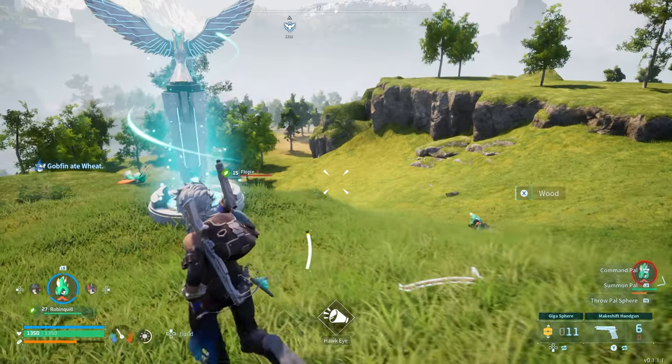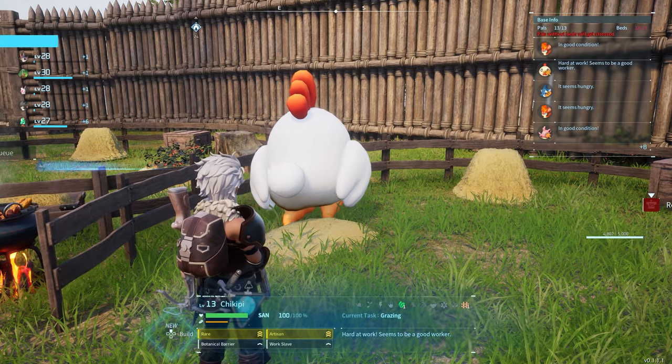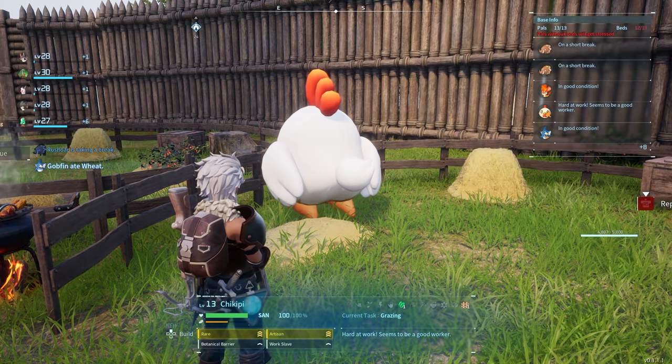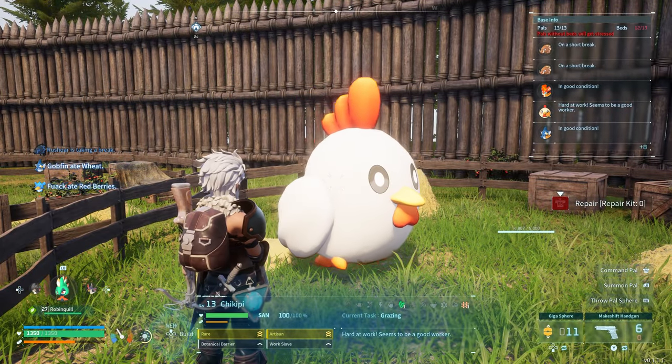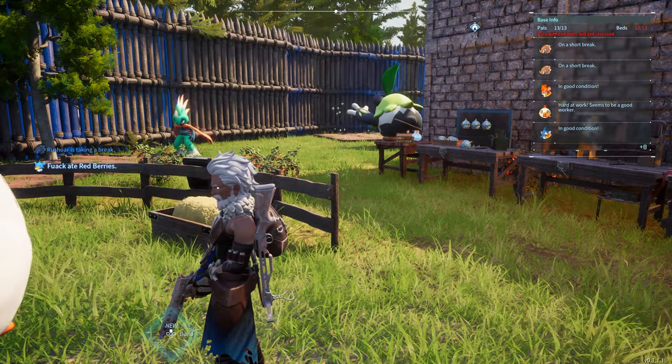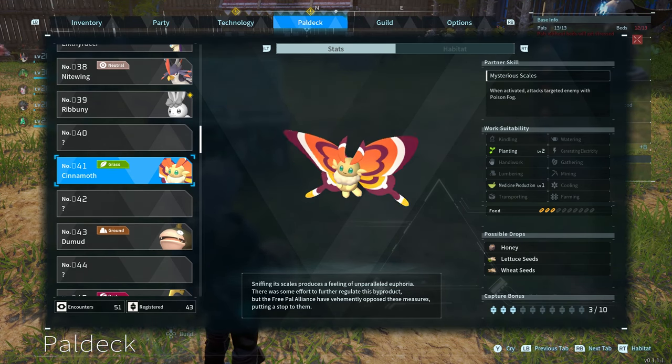When it comes to eggs, you can make yourself a little farm and have some chickens grazing — they'll automatically drop eggs. Or you can go out in the wild, kill some wild chickens, and they'll give you eggs. Eggs are very easy to get and find along the map.